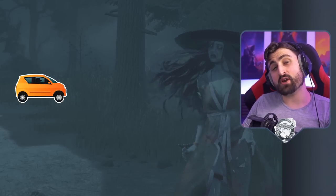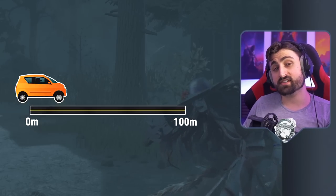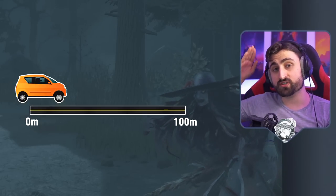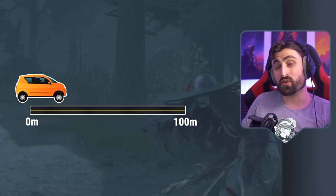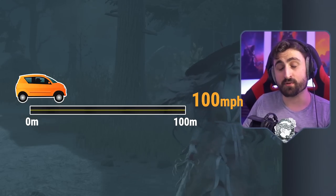All right, let's play a game. Let's say that you have a car placed on a road that is 100 miles long. This car takes one hour to reach the end of the road. So what's the speed that the car travels at? That's right, 100 miles an hour.